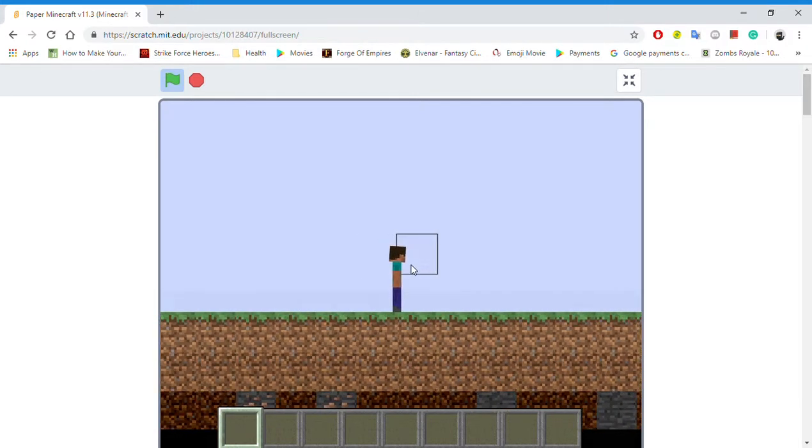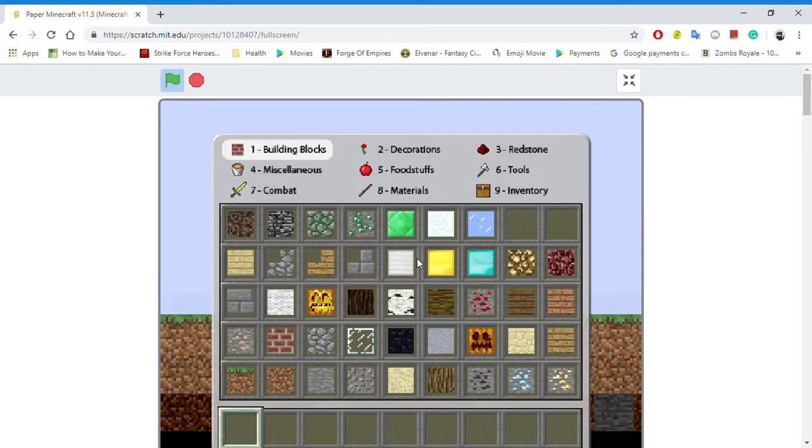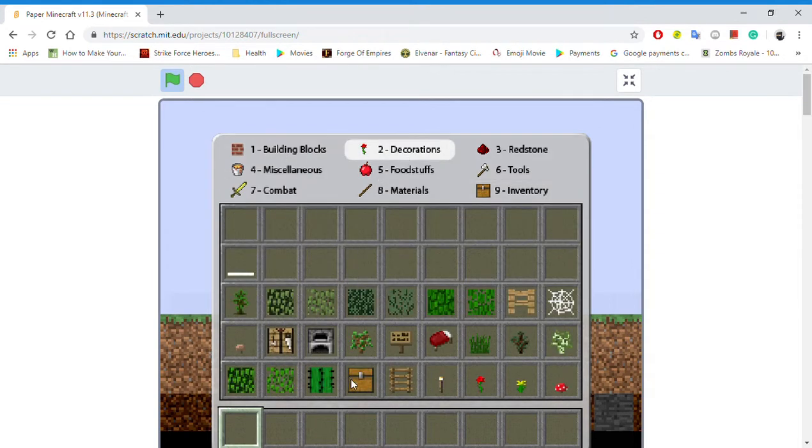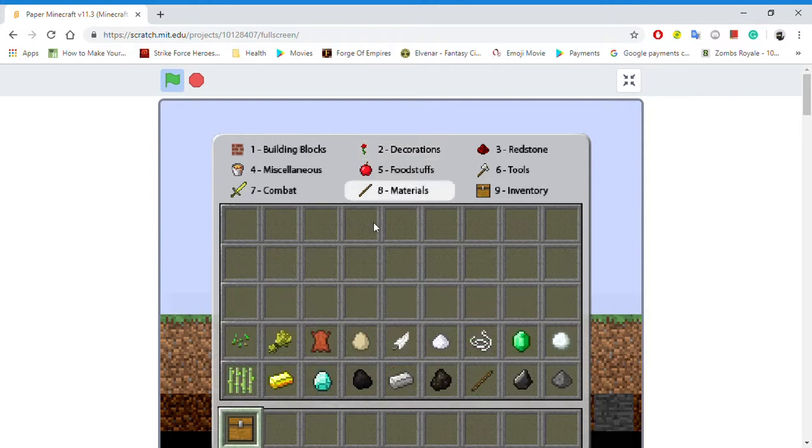I duplicated my diamonds and cake and stuff. So, first you need a chest — yeah, a chest — and something you want to duplicate. Like, let's say a diamond.